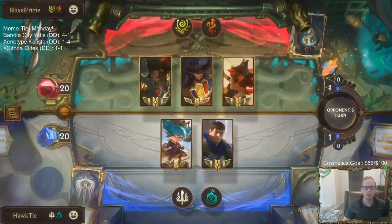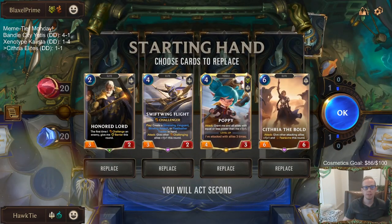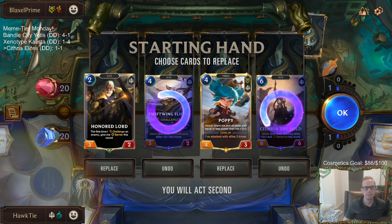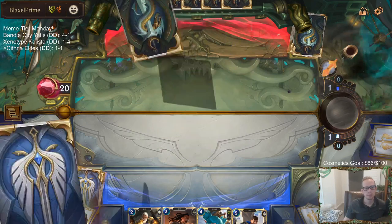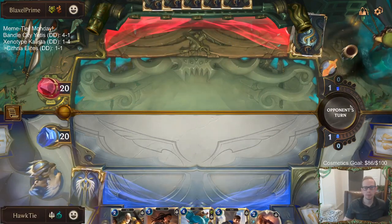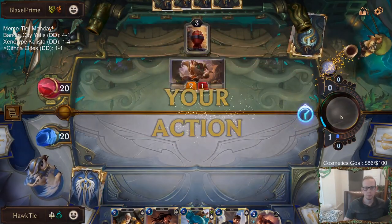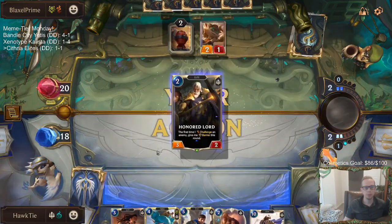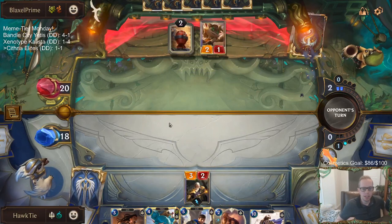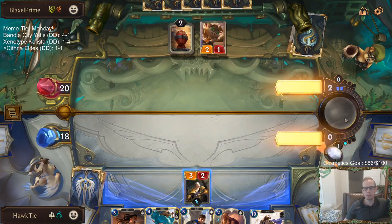Okay, another Banal City deck. This one's going to be a little bit more aggressive towards our Nexus. We've mulliganed, keeping a couple top-end cards, we'll still keep Poppy. I don't know if we're going to be able to survive long enough until that Cithria — the game's probably going to be decided one way or another before that.